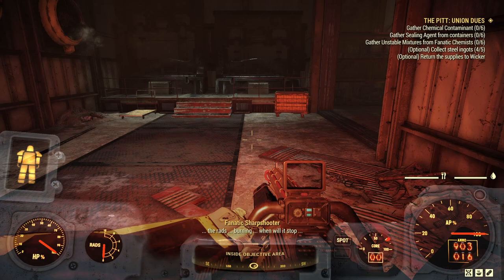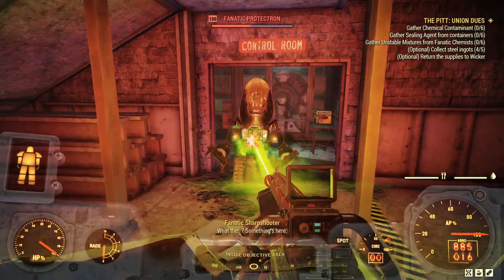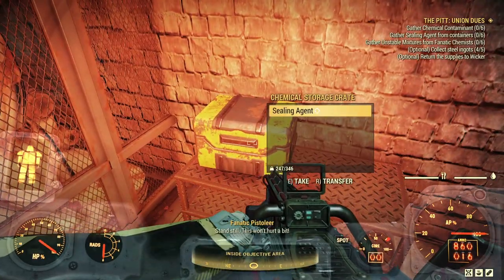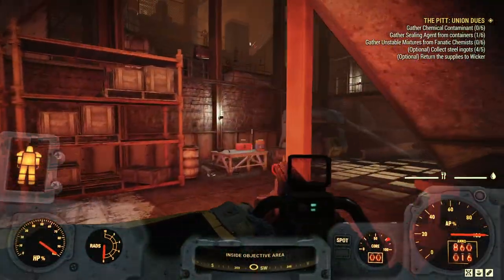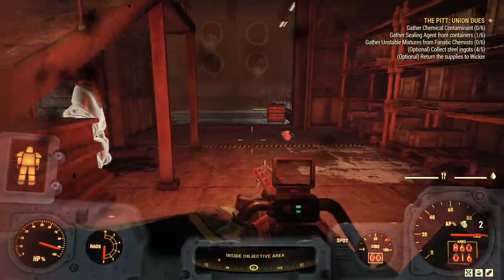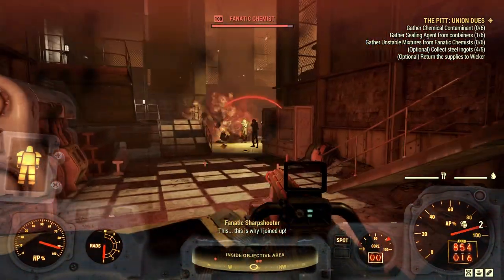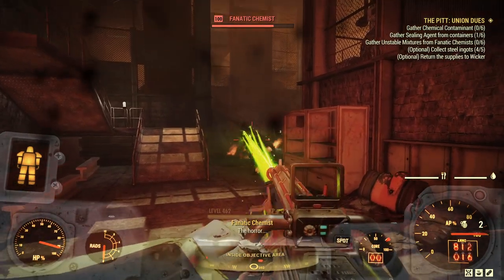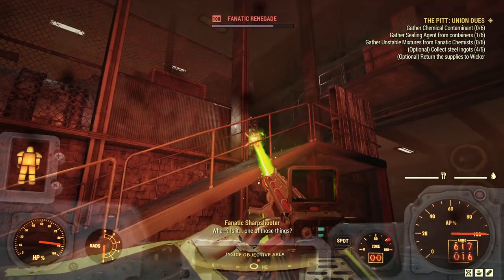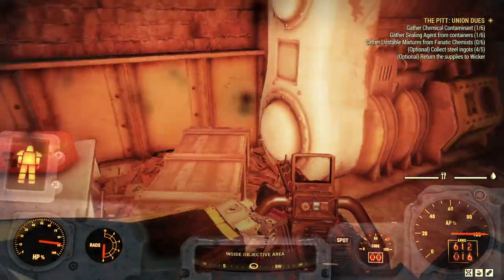It's down at one particular end, not too far from when we first arrived in the foundry. We need to get chemical contaminant, sealing agent — which is always in these Vault-Tec-like supply containers — and we need to kill a bunch of these chemists who are in black hazmat suits because they also have stuff we need. There's the contaminant in those little containers. Unfortunately I've been able to kill a whole bunch of chemists in quick succession, so using the area looting, there's four of the six things we need right there.